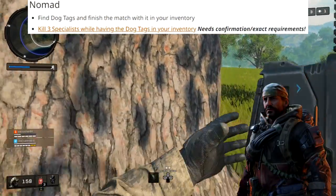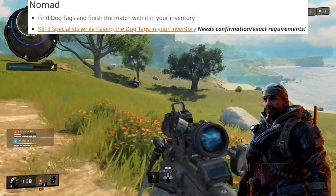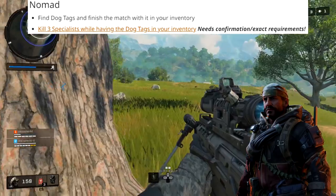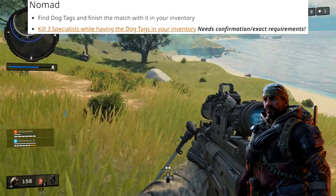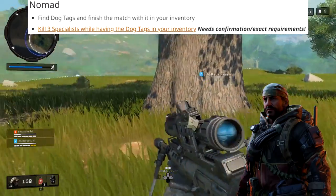After Prophet is Nomad. For Nomad, you have to find dog tags. After you find the dog tags, you have to kill three specialists while having the dog tags in your inventory, and they have to be three different specialist characters. This one will be a little bit easier once more players actually unlock the various specialist characters.